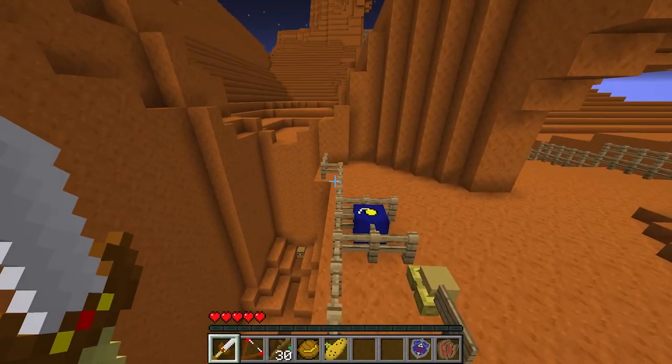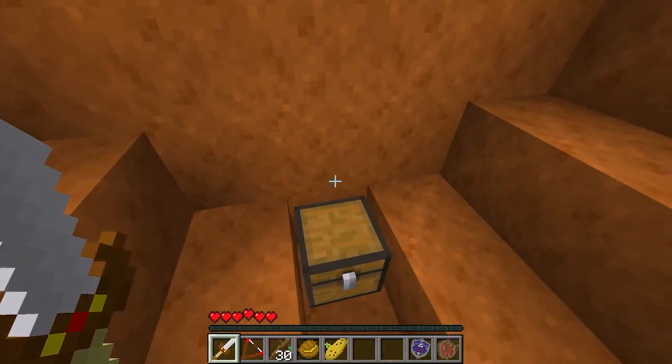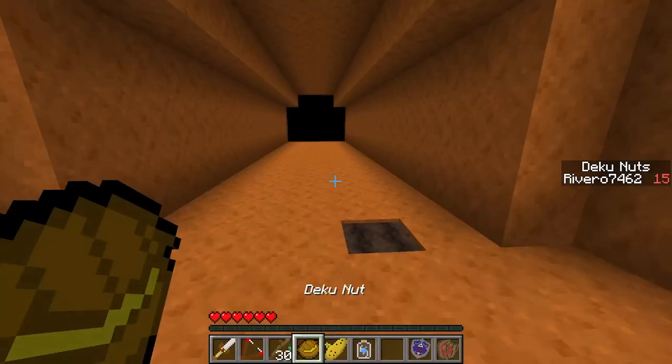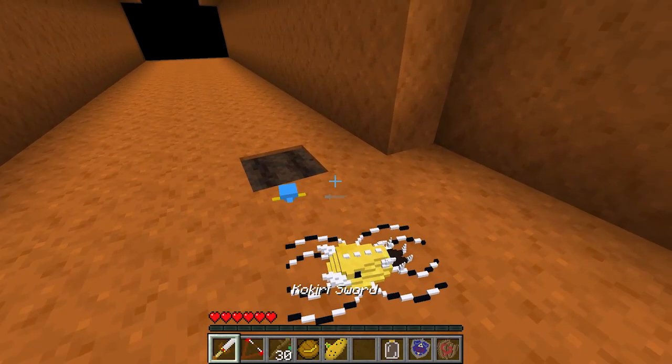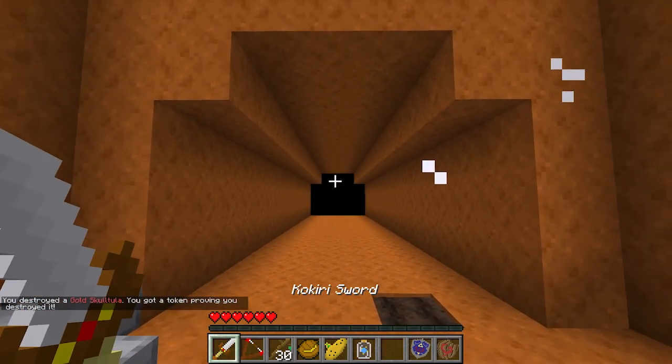There's another soft soil spot — we don't know what beans are yet. Over here is another heart piece and we now have 6 hearts. Next time on The Legend of Zelda Ocarina of Time in Minecraft, we will be traversing Dodongo's Cavern. See you guys then.